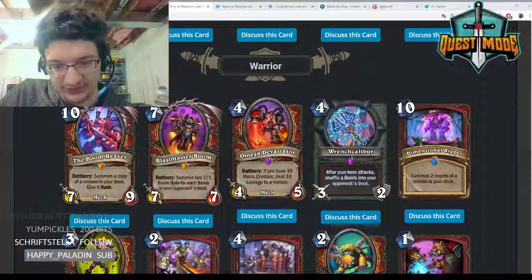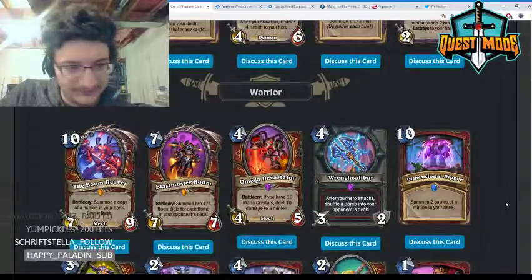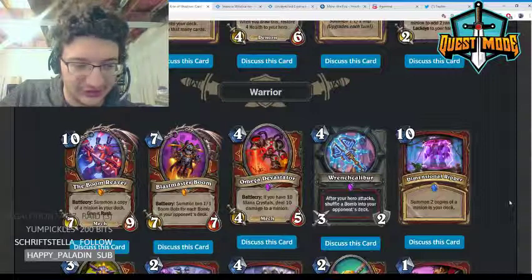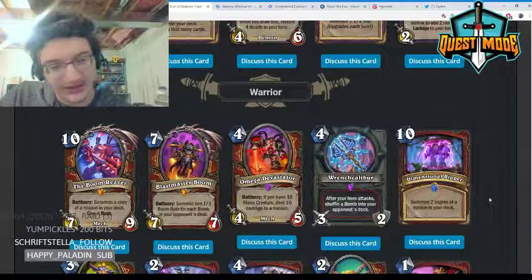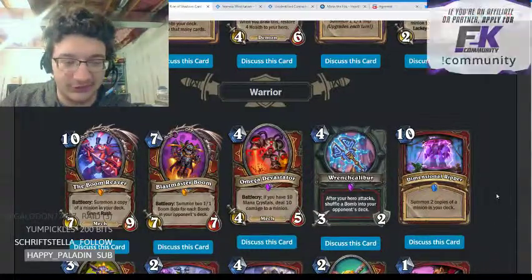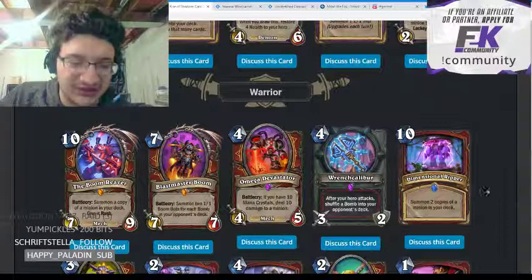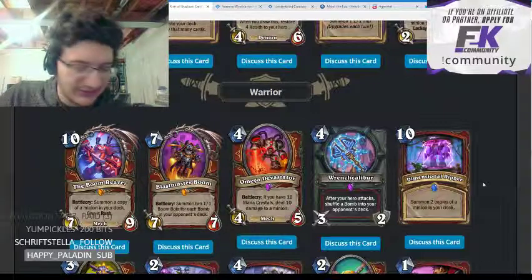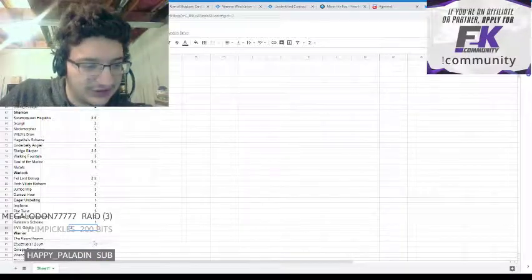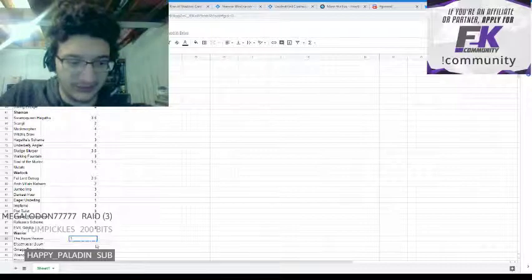Moving on to Warrior. The Boom Reaver — ten mana 7/9, battlecry: summon a copy of a minion in your deck and give it rush. This is a big Warrior card, but I don't really think you want to play it. Ten mana to get a big minion and give it rush does not seem powerful enough, and it's not really something I'd want to play even in my big Warrior deck.